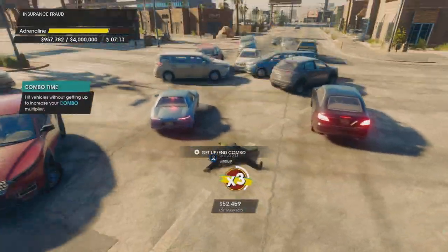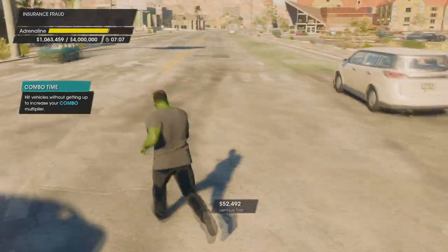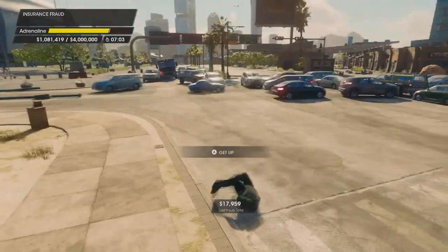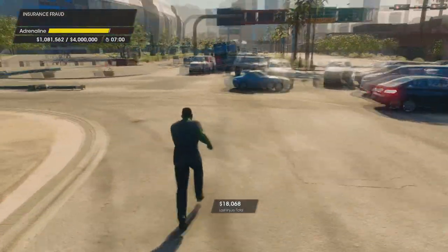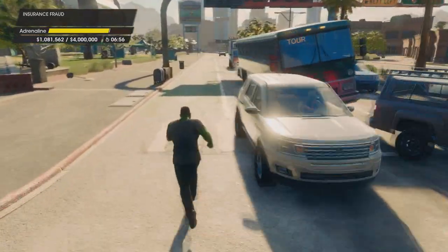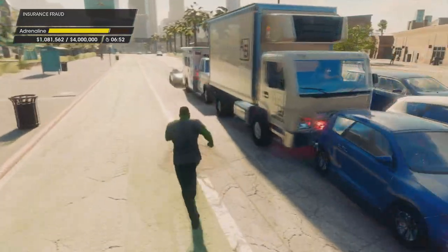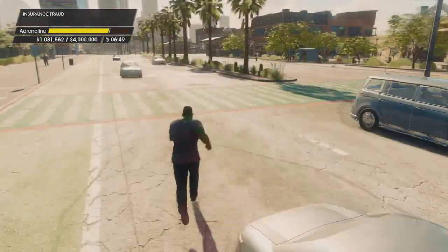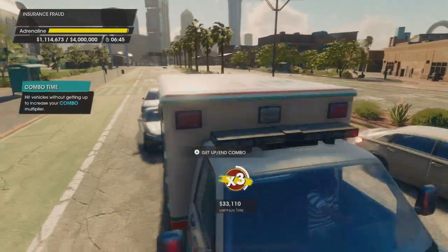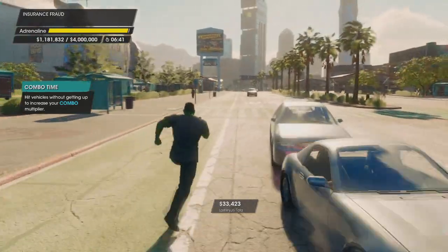The adrenaline bar is full so now we just need a good explosion to toss us in the air, preferably getting hit back towards that crowded intersection. That's always good if you can set that up — a crowded intersection — because once you have a full adrenaline bar and you get knocked back into that intersection, you're going to have a lot of cars there that you can easily guide your falling body into.